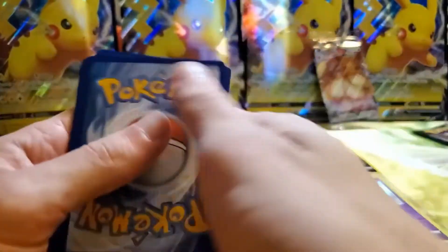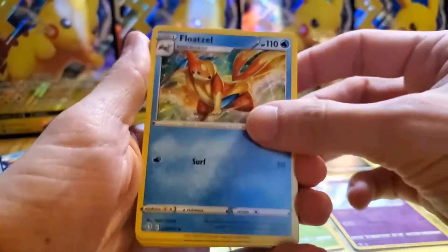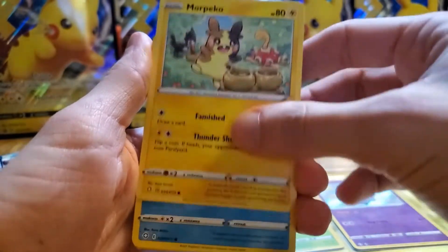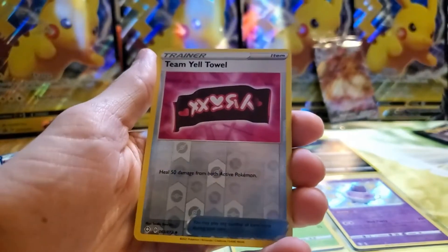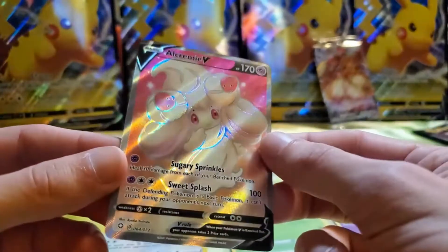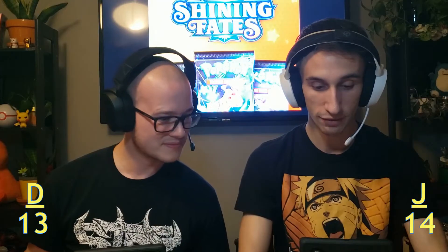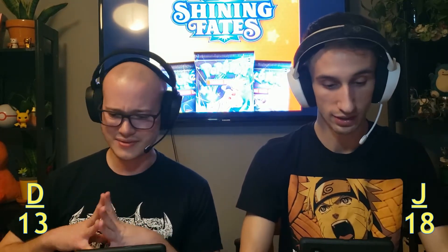Let's test my luck now. One, two, three, four — and grass. Floatzel, Luxio, Rusted Sword, Koffing, Kofford, Morpeko, Horsey, Spinarak, Rowlet. Oh, I thought it was something good because I saw so much holographic — a reverse Team Yell Towel. A full art Alcremie V! Look how cute. There we go. So that one's four points too — significantly less hype than the Ditto VMAX, but worth the same. It's actually a pretty beautiful card. Knocking it out of the park, Pokemon.